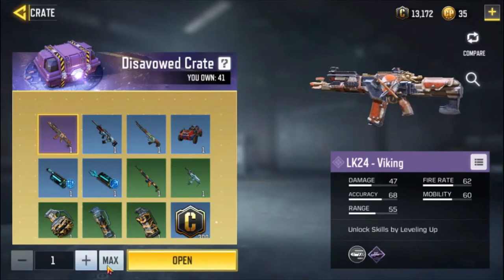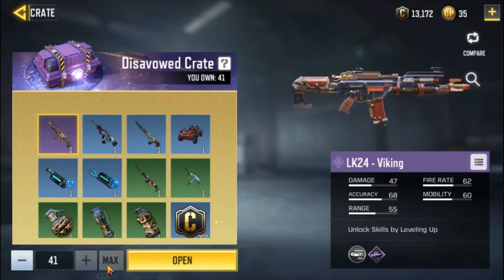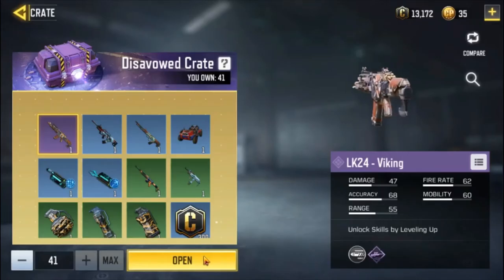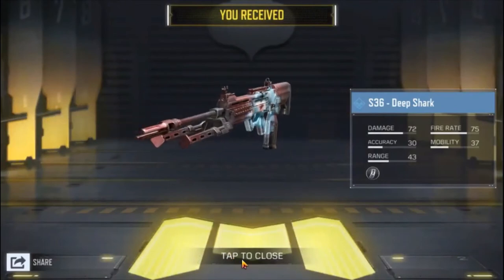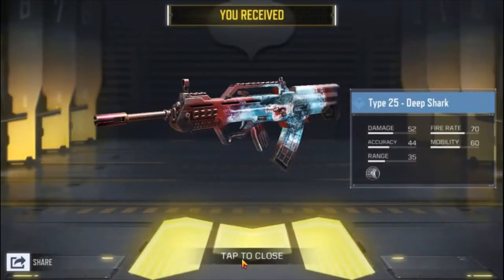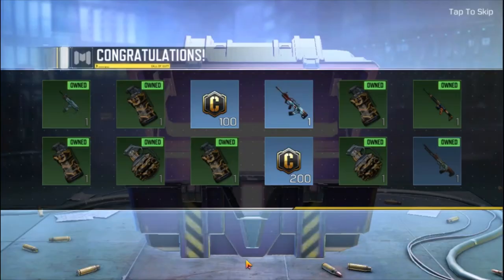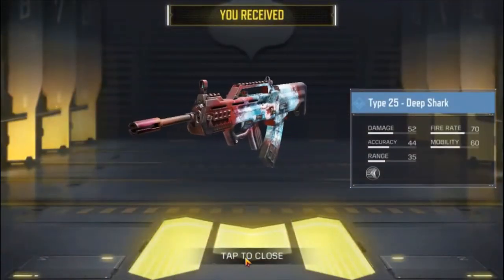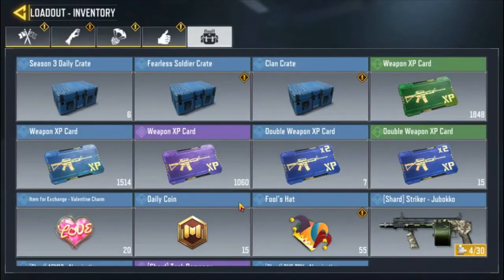I'll open everything at one go — I think it gives a much higher probability than opening one by one. That was S-12 with deep shock and Type 25 with deep shock. So basically it was not enough. We opened 41 disabled crates but couldn't get the LK 24.